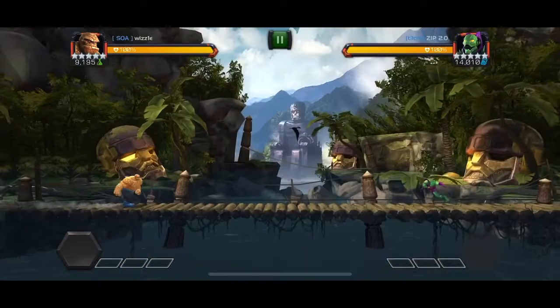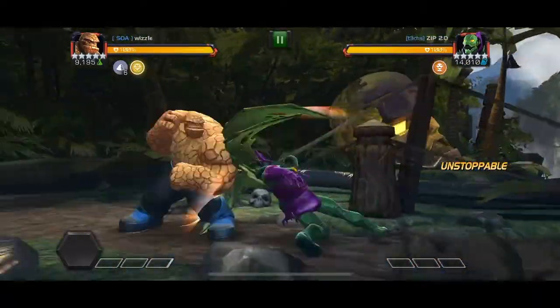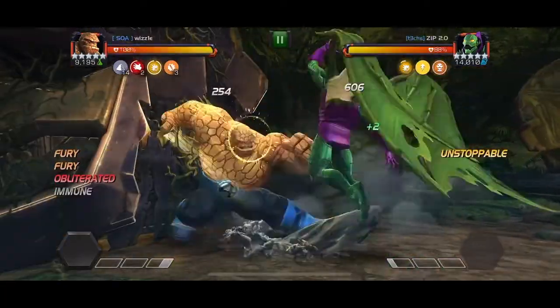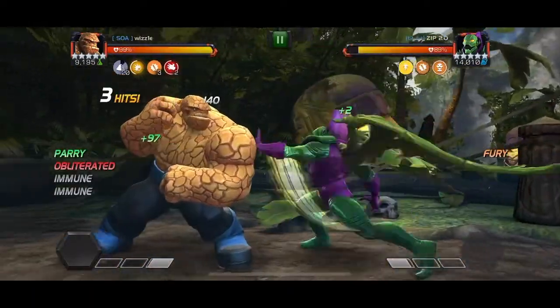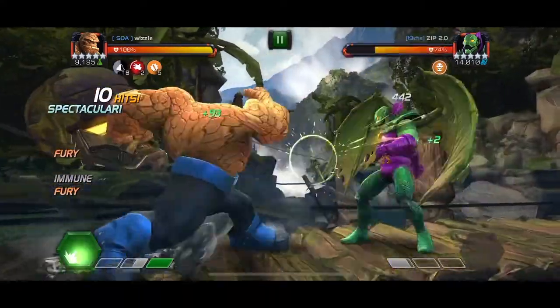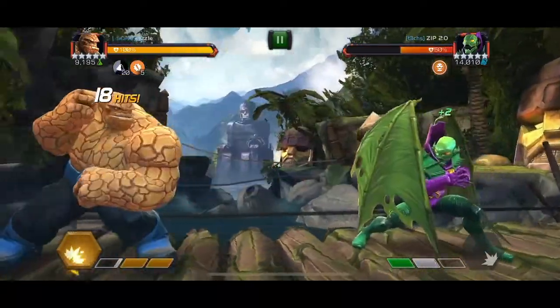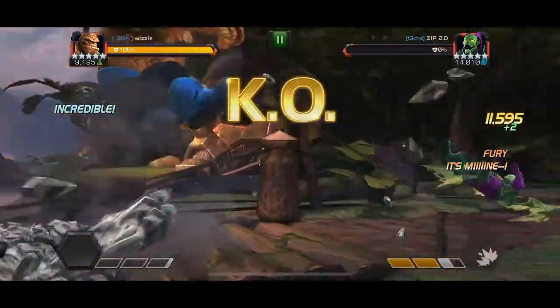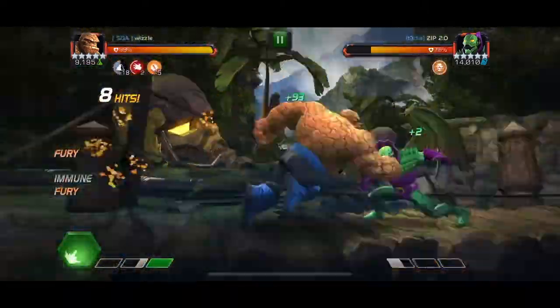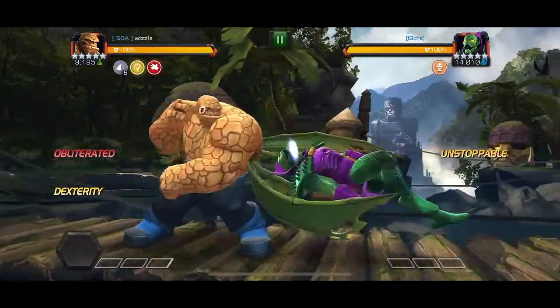One of the best counters for Annihilus in the current meta is Thing. He's not a Mystic champ, but he has an amazing nullify capability built into his kit, which is why he ranks so highly. He's tanky and can handle a lot of the damage thrown at him. In this particular fight — a duel with a Rank 4 Thing without suicides — Annihilus died before the Control Rod was really an issue.